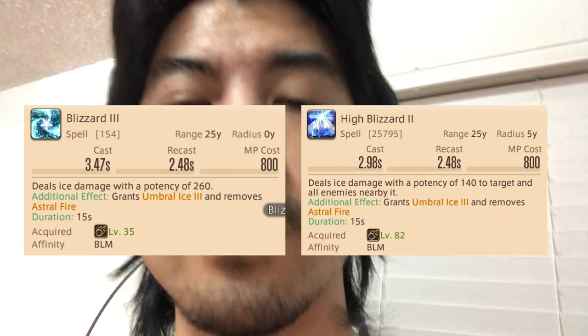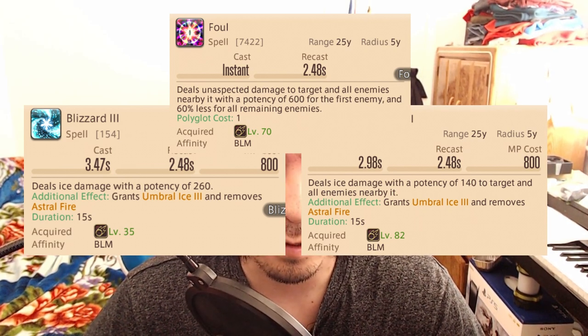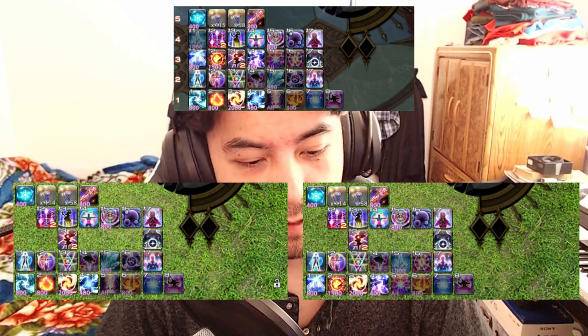They could go even further by adding a stance option. This stance system will be always active — you'll either be in single target stance or AoE stance. Every time you press an attack button, it will either do single target damage or AoE damage. Hybrid skills such as Foul will no longer need to be the way that they are — they'll either be like Blizzard III or High Blizzard II doing single target damage or AoE damage to a group of mobs. Using Black Mage as an example, this is my current layout. And then these two will be the layout if the system is implemented — on the left is single target stance layout, and on the right is AoE stance layout.